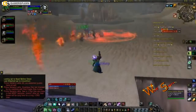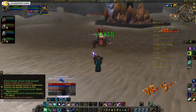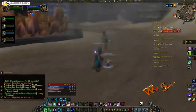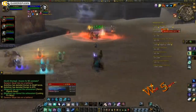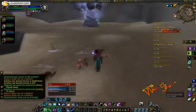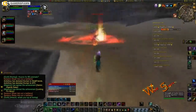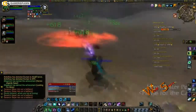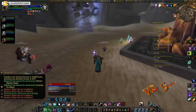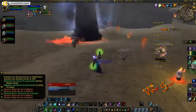In this next clip, this is the other boss in Stormwind that you can do. You guys can probably see which instance or raid this actually is — I can't remember the name of it, and if I do remember, I can't pronounce it anyway. There was a mail item that dropped here. The stats were good, but being a druid, I can't really use mail, so I passed on it because somebody else needed it.